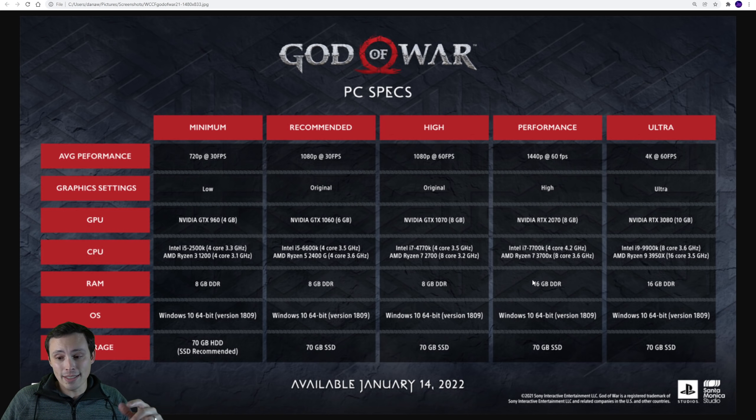I definitely recommend having 16 gigabytes of RAM these days, but the fact that 8 gigabytes goes all the way up to 1080p 60fps tells me they're pretty confident that you could play the game with 8 gigabytes and it's not going to be too bad. Now let's talk about the GPUs and what these settings go with. We've got low settings, original settings, high settings, ultra settings. I'm pretty sure original, because this is a PS4 game, are basically going to line up with the PS4.